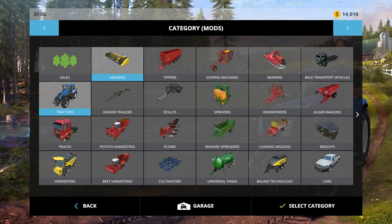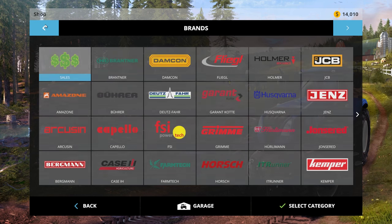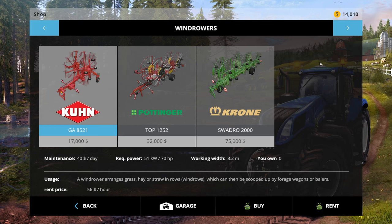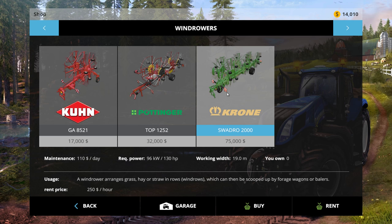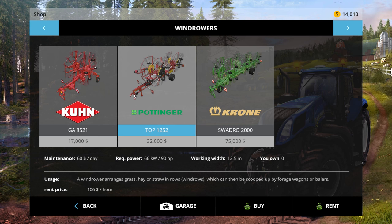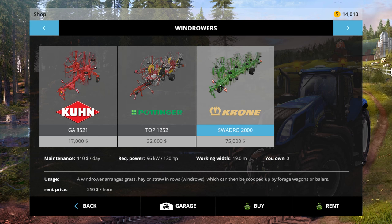Now we need a windrower though. Let's run up here and see what we have for windrowers and how much money I'm going to need. I want to rent it because it's big and it'll save me some time. That one is 19 meters, that one's eight meters, this one is 12 meters. I think I'm just going to rent this one so I can get the job done.